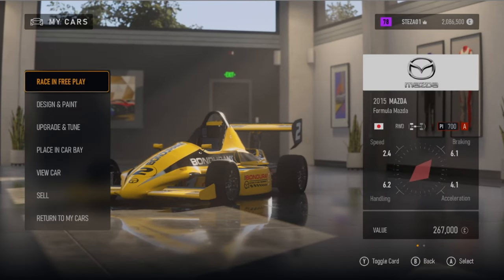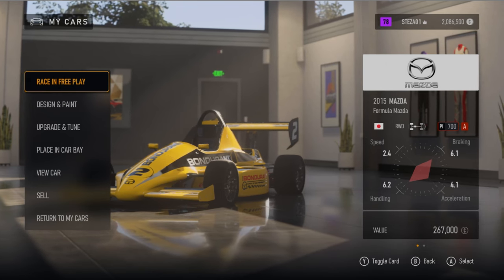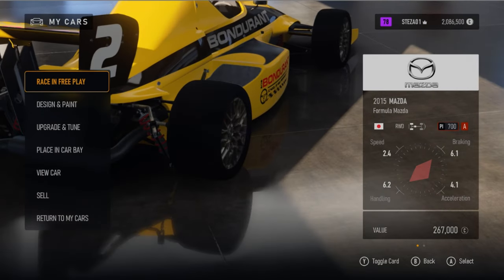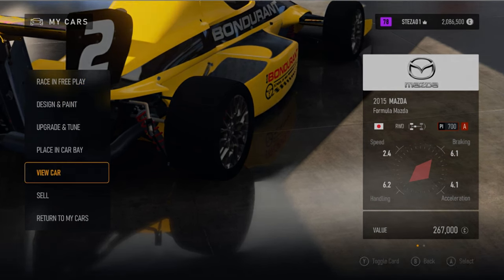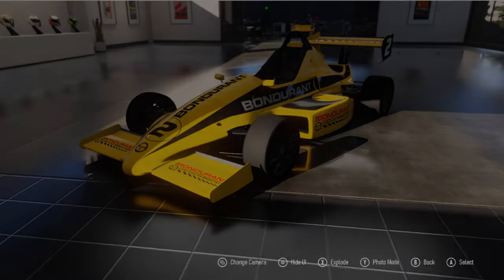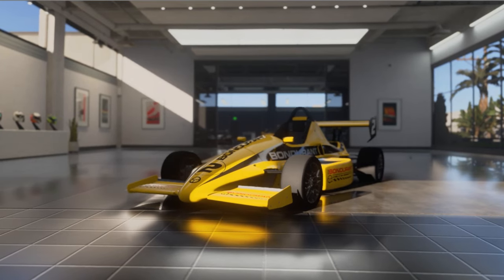Hello and welcome back to the channel. In today's video I want to talk about what I feel is by far one of the most superior and best A-class cars in Forza Motorsport, and it's easily one of the most dominant in online racing. This car is the 2015 Mazda Formula Mazda.